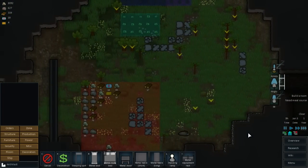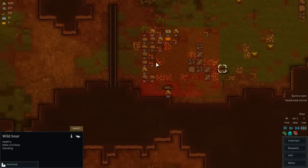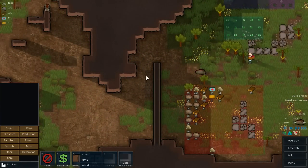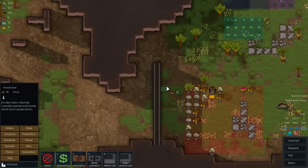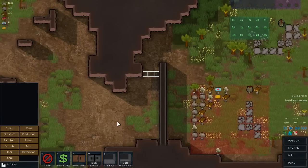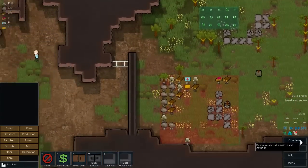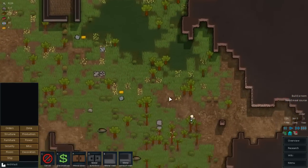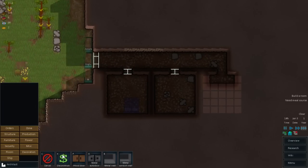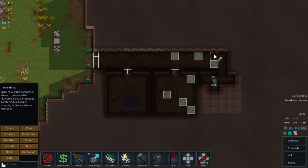I know we need meal sources, I'm working on it. Let me add a wooden door right here - that way we'll block out any of the animals coming in here. This guy's doing a good job being our mule right now. Looks like the second one has been moved - let me go to orders and have them haul all this out of here.